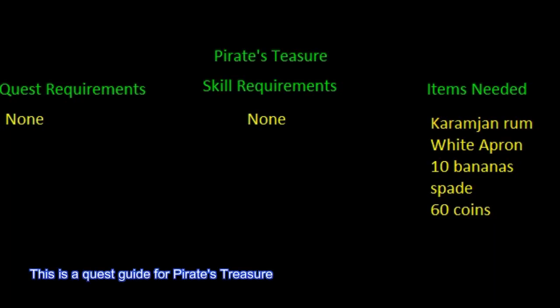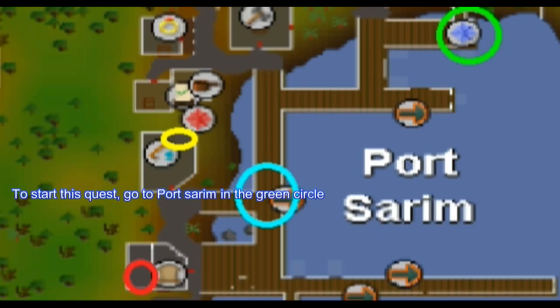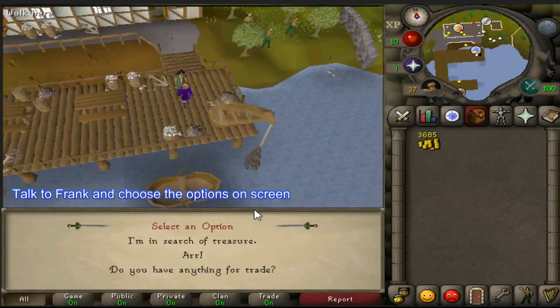This is a quest guide for Pirate's Treasure. To start this quest, go to Puzzle Rim in the green circle. Talk to Frank and choose the options on the screen.